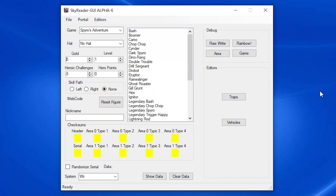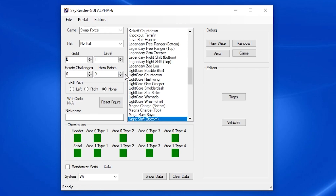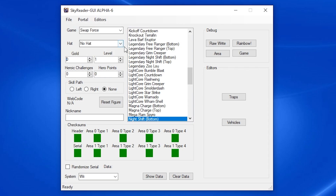While I'm at it, I'm going to teach you guys how to use swappers with SkyReader, because since they're in two parts it can be a little bit confusing, but it's not very hard. You just need to connect to the portal — there you go, it's connected. You'll notice 'Read Second Figure' since the swappers are in two parts — that's what you've got to do. I have Night Shift on the portal, so if you read Skylander from portal, it reads the bottom. And then when you read second figure, it reads the top. You can see his coins, his level, and all that — yeah, you can use swappers with this too.